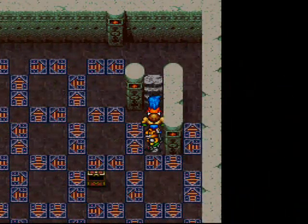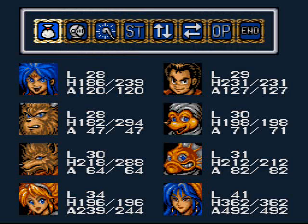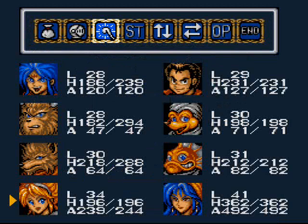Alright, I'm back near the top — next floor's the top. But anyway, I want to switch to boss battle mode. I should mention, Nina reached level 34 on the way up and she learned the Renew X spell. What is it? Well, it's Renew, except instead of healing one HP, it restores you to max — revives you to max. It's nice.